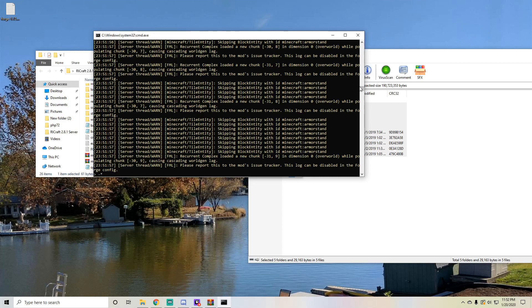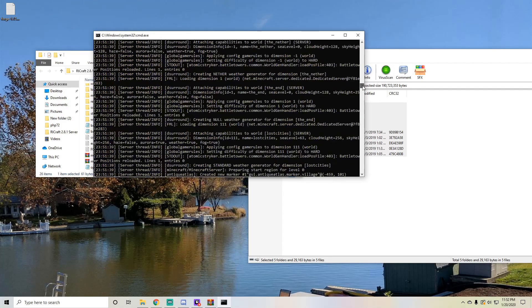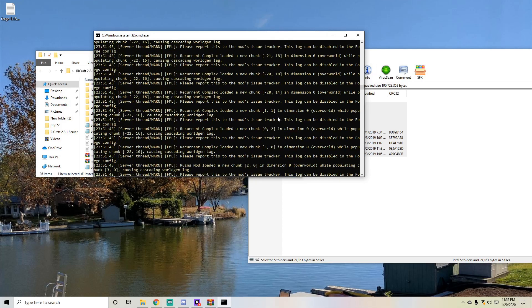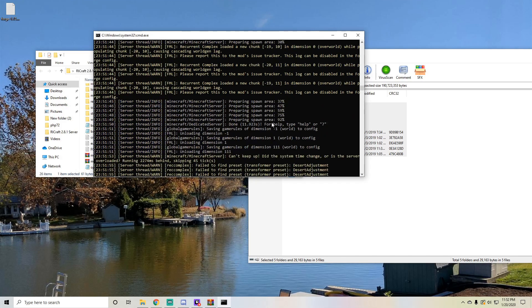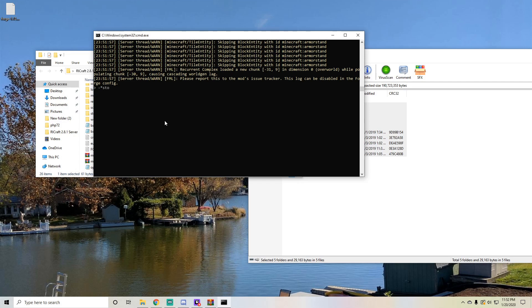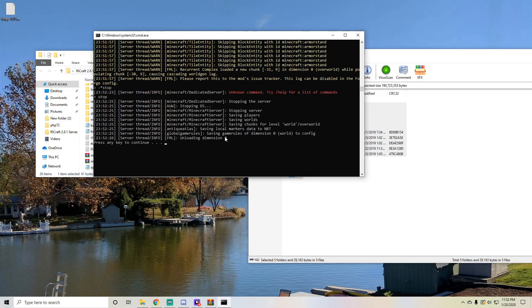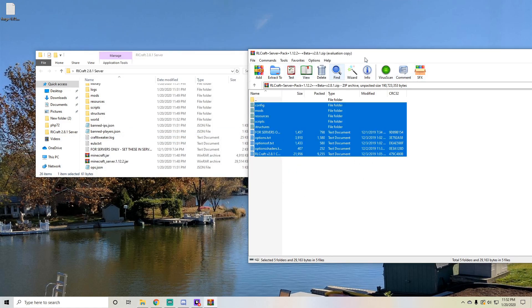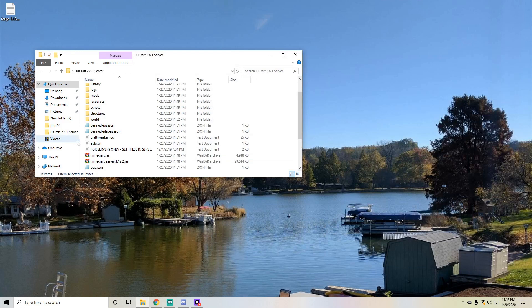Okay, so my server is done loading. You can see this — if I scroll up a little bit, it says it prepared the spawn area and it says done, 11 seconds. Type help or question mark for command help. That's how I know it's done. So let's go ahead and type in stop. Just type in stop and it's going to save the world. And you're going to press any key and it's going to close out of that exe file.